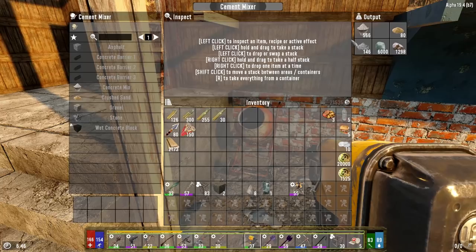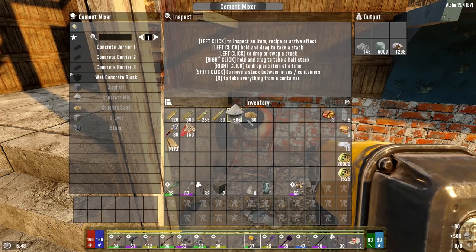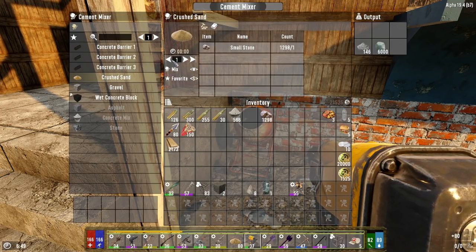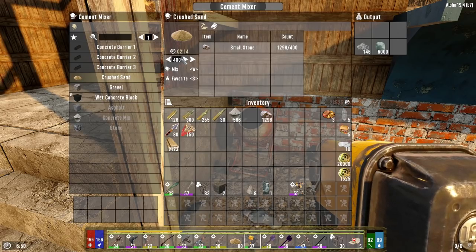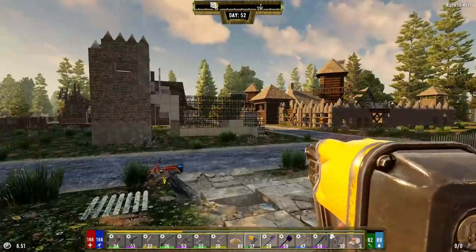I did let this thing churn away last night and got 500. I should probably go ahead and make some more crushed sand — another 400, that won't take very long. Let you do your thing while I'm upgrading what we have over here. I want to get the rest of this upgraded.